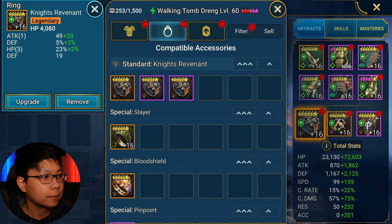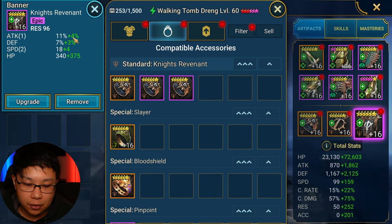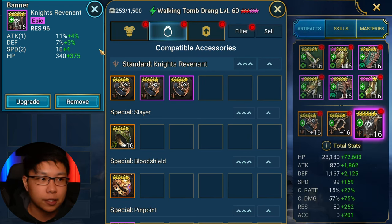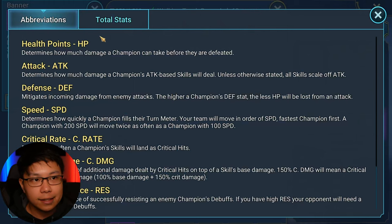Here are the pieces of jewelry — HP, defense, pretty straightforward. Resistance is also highly preferred. You can get away with something like defense or HP, but if you're going to take him into Hydra, you're going to want some resistance. I totally forgot to put a blood shield ring on him, so make sure that if you're going to take Emergency Heal, put a blood shield ring on him. He doesn't need accuracy.